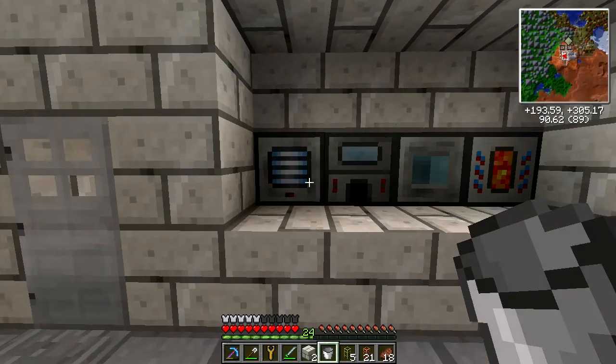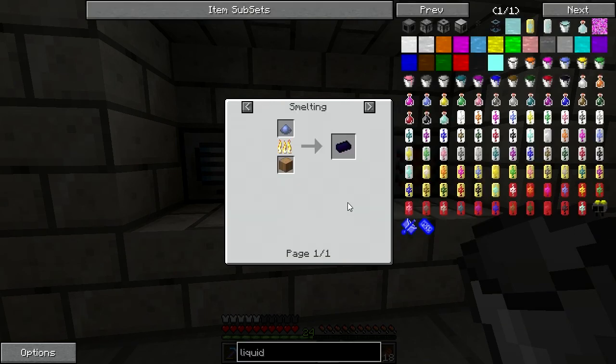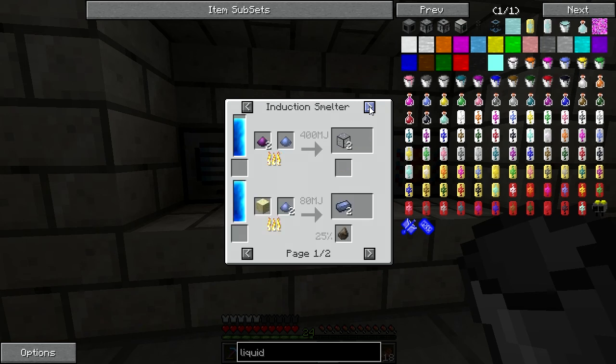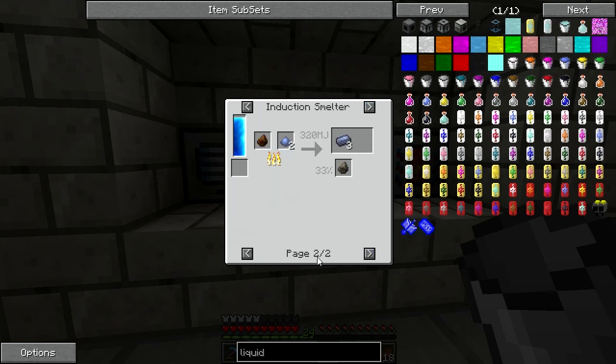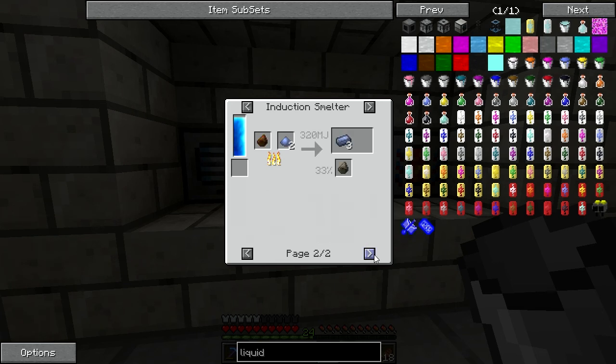You can use rich slag to triple your ores instead of double them when you smelt. Normally you give it sand and it makes two ingots, but you can replace that sand with rich slag. There's a 25% chance of getting rich slag, and you can use it to triple your ores — that's awesome.